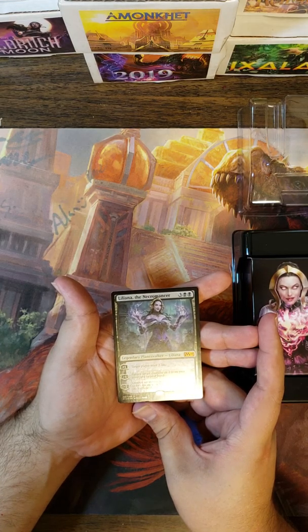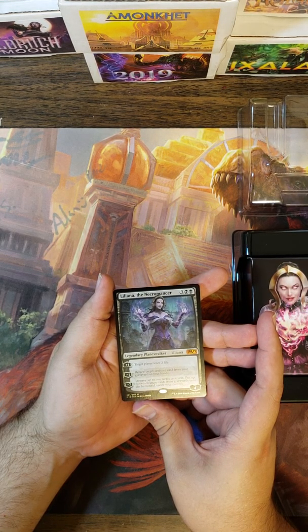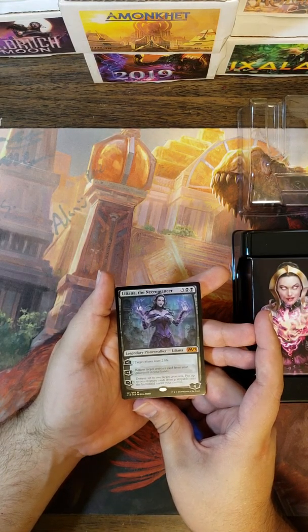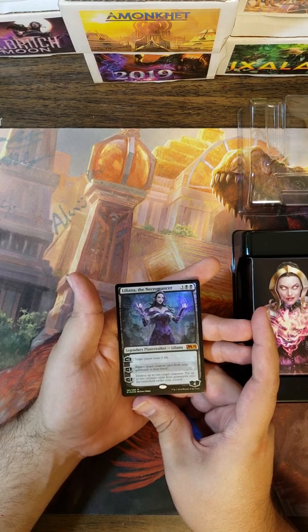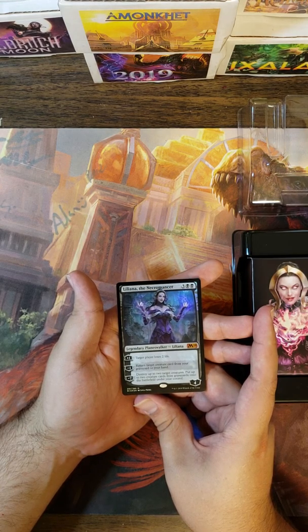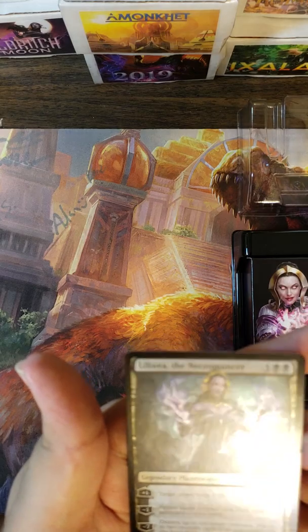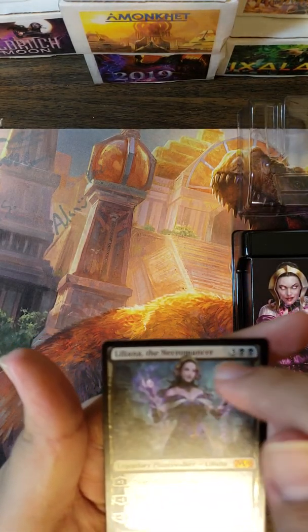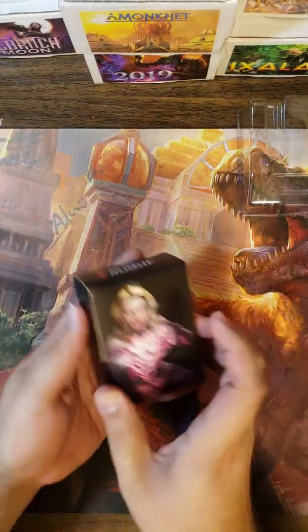Her first plus ability: target player loses two life. Not sure exactly why you'd want to do that to yourself, but you can. Her minus one: return target creature card from your graveyard to your hand — decent graveyard recursion, though she'll have no defense without creatures. Her ultimate: destroy up to two target creatures and put up to two creature cards from graveyards onto the battlefield under your control. Not awful. Her foiling is really cool — you can see it on the magic and the headdress.